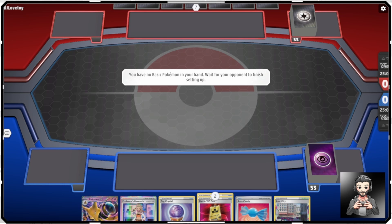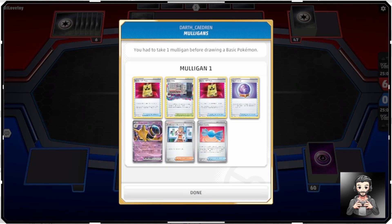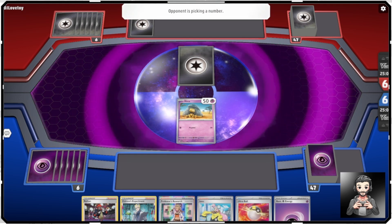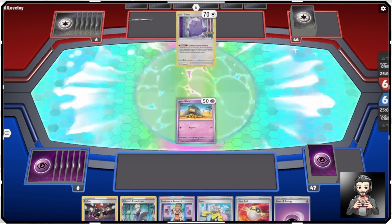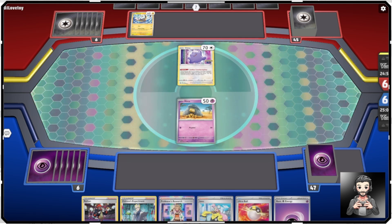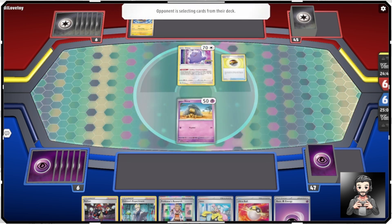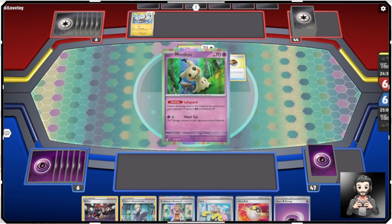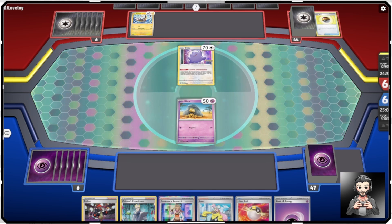I've once again got no basic Pokemon in my hand, so we're waiting to set up a little bit. Not the best start having to throw an Abra out right away. We've got Colress's Experiment, Professor's Research, Iono, Ultra Ball, and basic Energy. What are we playing against? Oh — the Unity Wing deck! I also have this one built, I really do like it. If we can get our setup going, we might be able to take wins here.